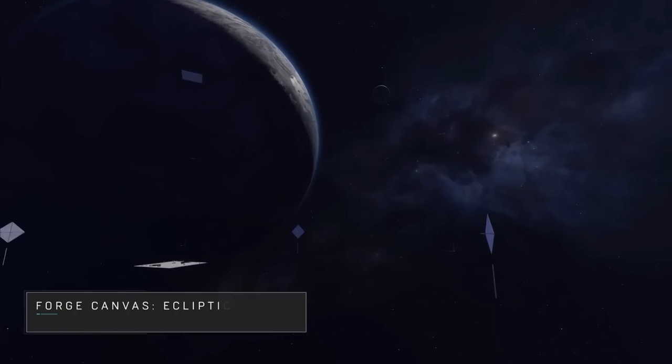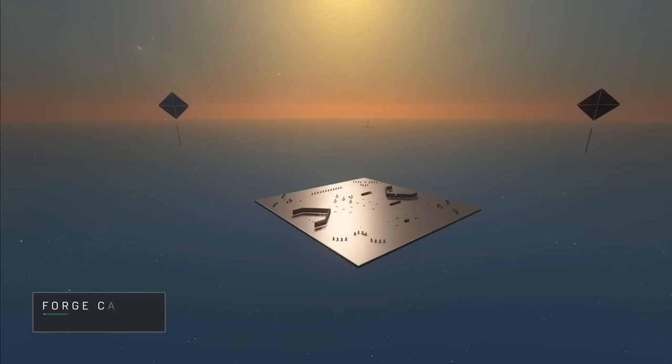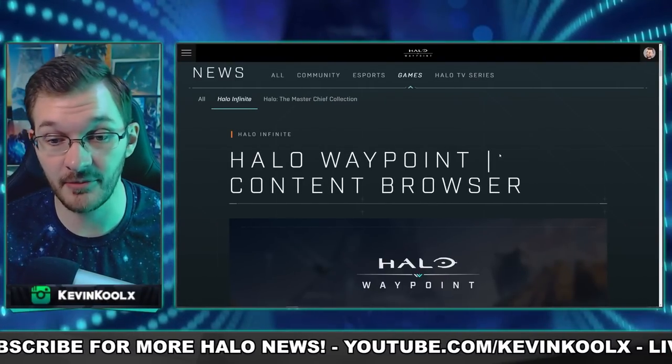Forge is launching with six brand-new maps to forge on: Arid, Ecliptic, Institute, Mars, Seafloor, and Void. You can do all of this in-game, but you can also access it on the Halo Waypoint website, which I'm super happy about.